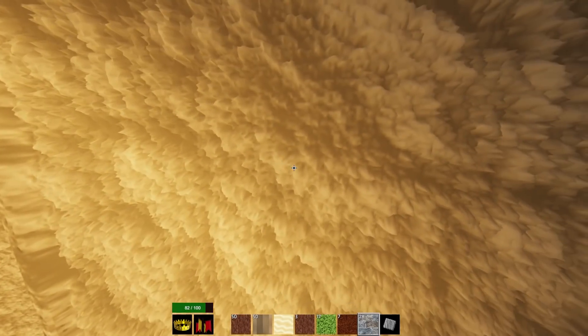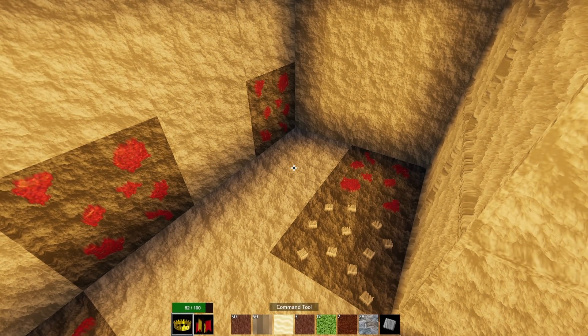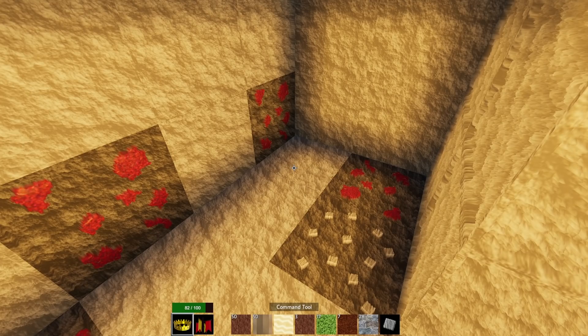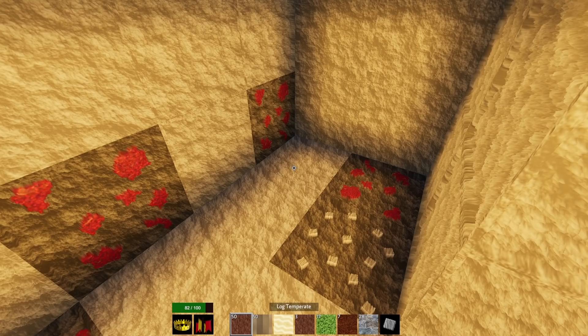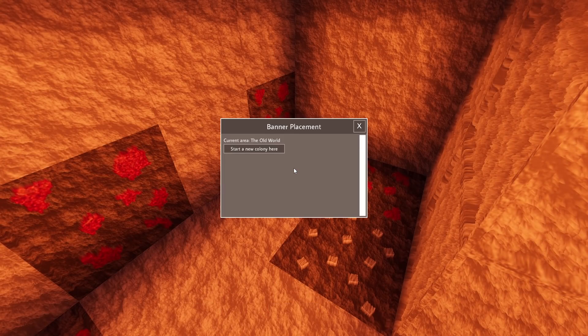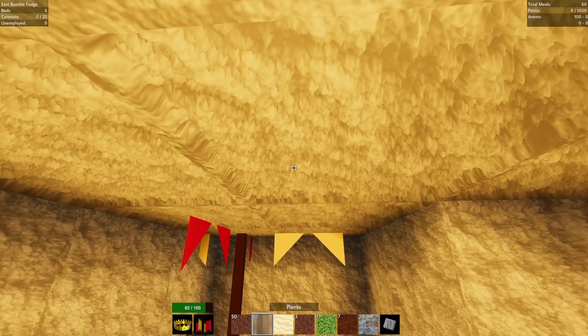There's a lot I don't remember about this game — I played it like a long time ago. Right now I'm on my hot bar — number one, number two, then number three starts my proper hot bar. So I'm going to start a new colony here and we'll call it East Bumble Fudge. And you can put the flag inside — that's interesting, I didn't think you could do that.